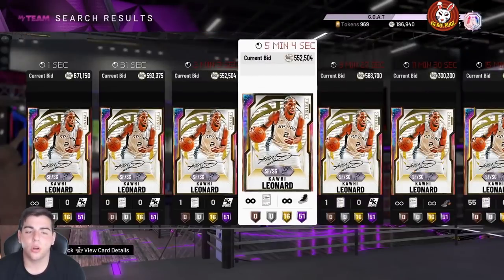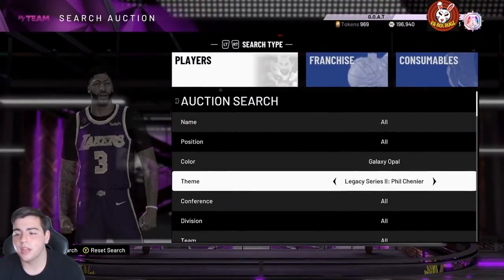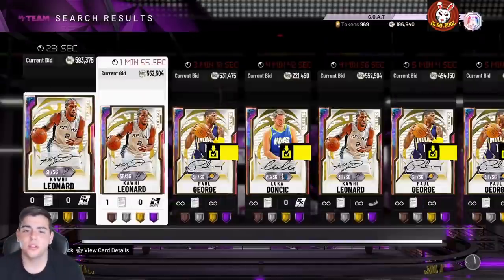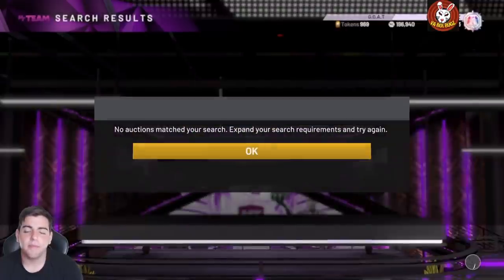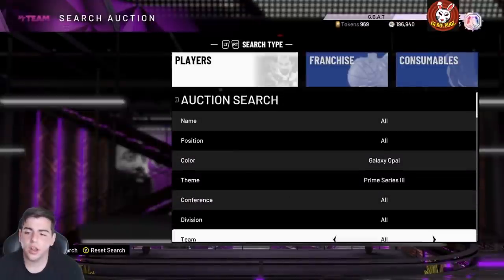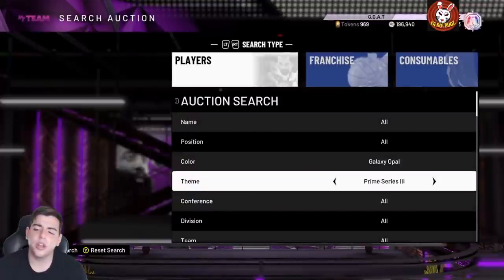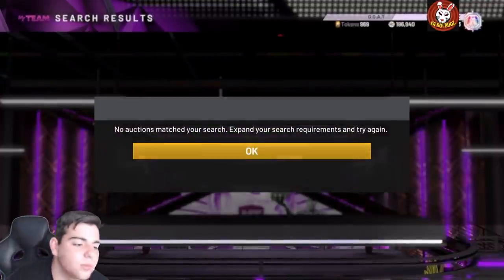Also pay attention to the galaxy opal Prime Series 3 filter — if you get any snipes on this filter you make a minimum of 100K and a maximum of 500K. Stick to this filter and make a lot of MT. That's really all we got for the video. I hope you guys enjoyed it — make thousands of MT, let me know how it goes. Have a good one guys, stay tuned for more content.